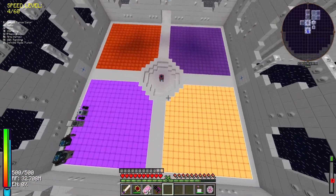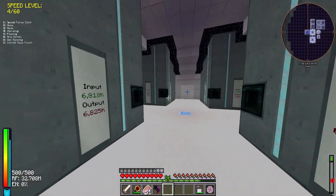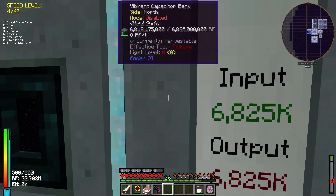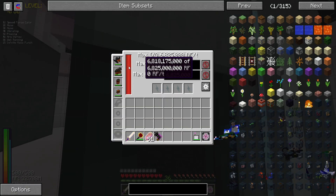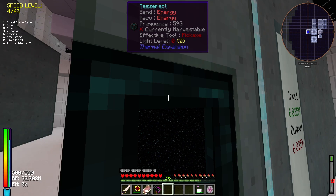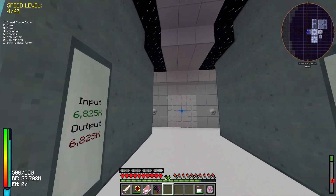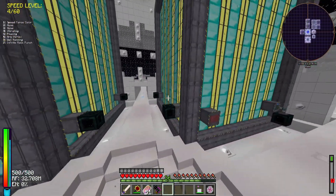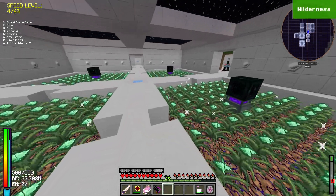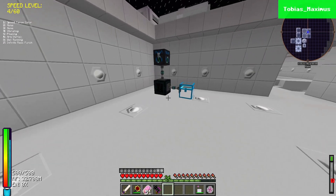Here we had some tech stuff, and here we have the power storage. Each one of these can hold about 6.825 billion energy units — if you combine all four, that's roughly 37 billion, which is an insane amount of energy.